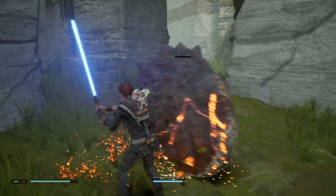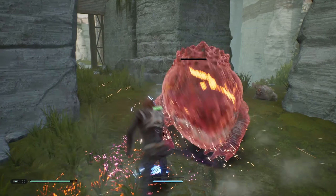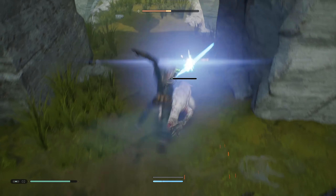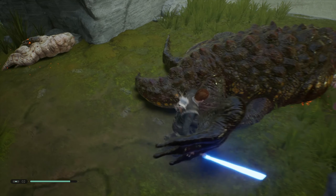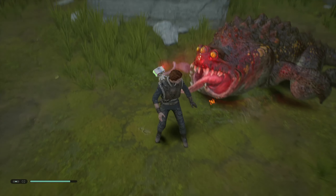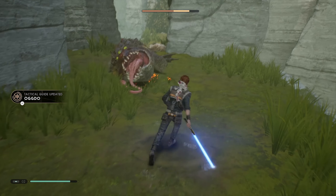Keep on dodging and we should be able to get him on the next hit. And there we go, he's been defeated! Now it's your turn buddy — and you weren't even a challenge. We can scan him — look at his tongue, that's actually amazing. Now that we have that done, we can continue on our path.